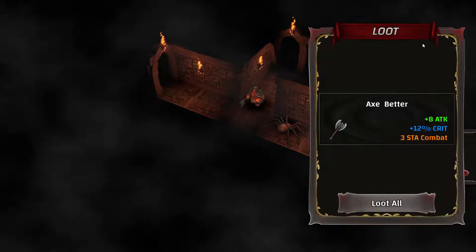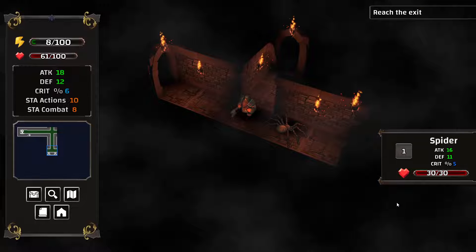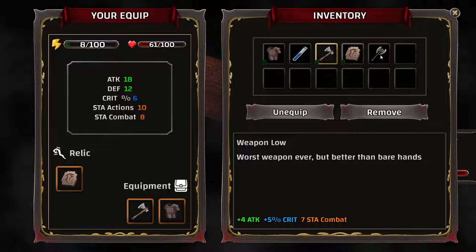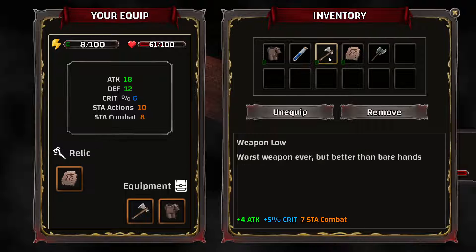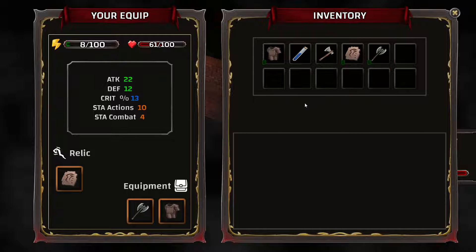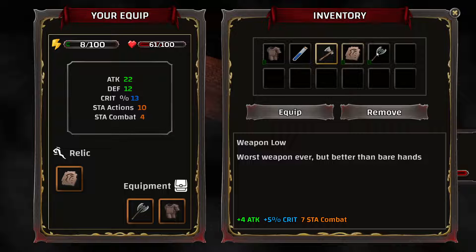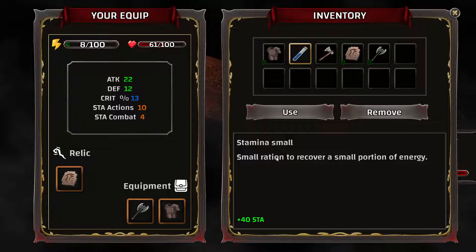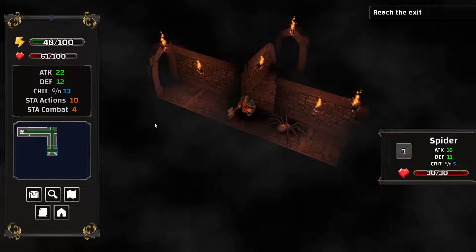Nice little critical there. We got ourselves a better axe. I keep accidentally bringing up the inventory pressing I. We've got a worse weapon and a better weapon. No problem — it just takes seven stamina versus three, so each weapon has different stamina costs. I've got a stamina small — "recover a small portion of energy." Let's use that to get my energy up a bit.